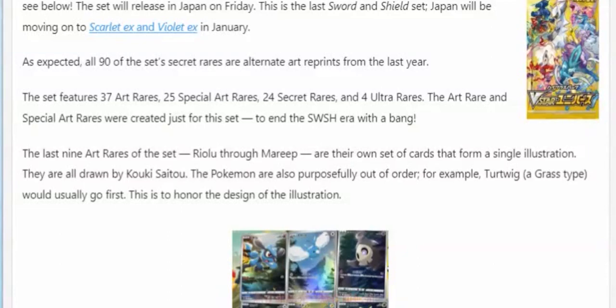Japan is getting V-Star Universe this Friday, so very, very soon. And Crown Zenith we'll be getting in January. A lot of these cards will be in Crown Zenith. I'll go over which ones we'll be getting and which ones English has already gotten. The sets vary very slightly, but at the end of the day they are very similar. So a lot of these cards, if we have not gotten them in English yet, we will be getting them soon.